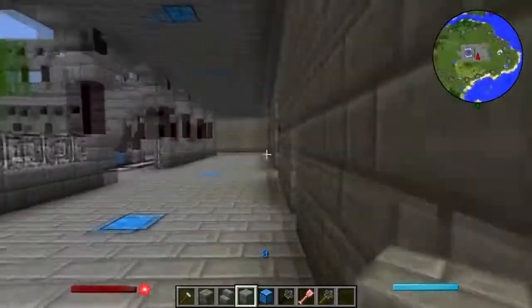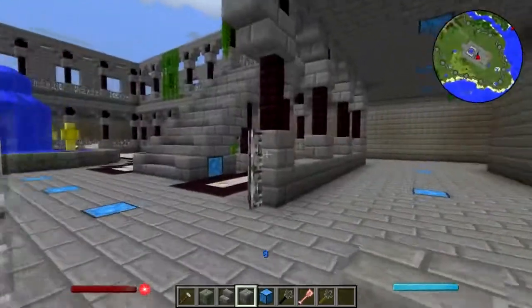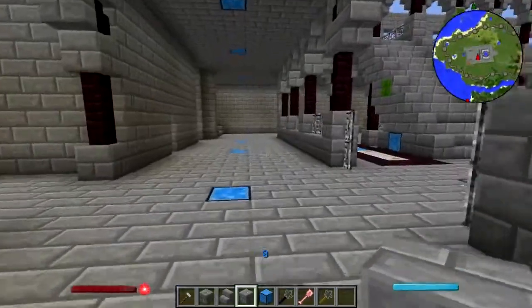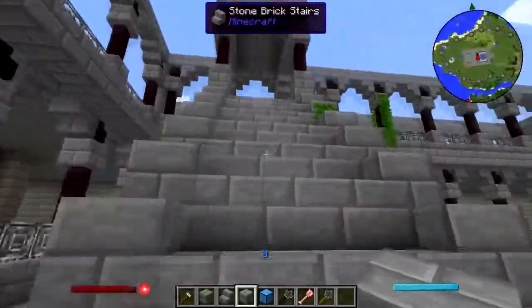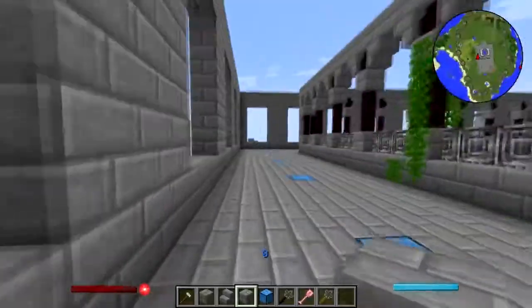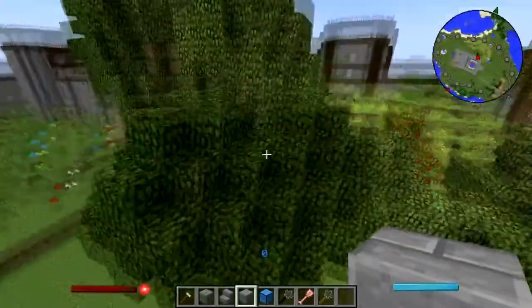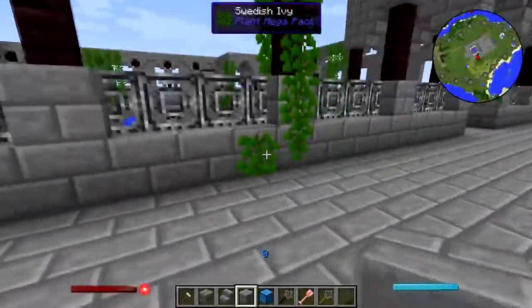I haven't decided what's gonna go in here yet — some kind of little lounge room type things. Up on the second floor I'm toying with the idea of putting a balcony all the way around here, because there are going to be rooms added on the sides down here, which means I'm probably going to have to move my survival tree farm.